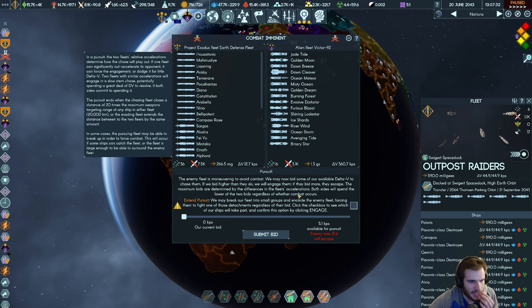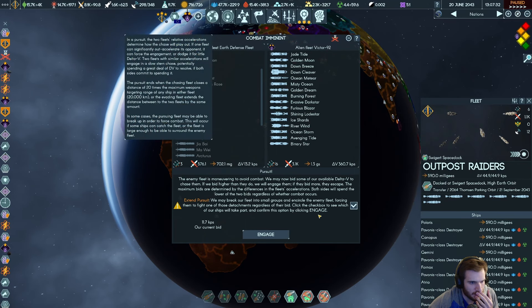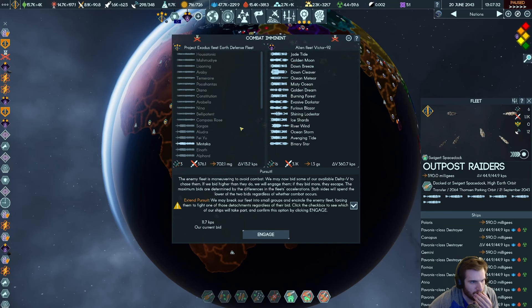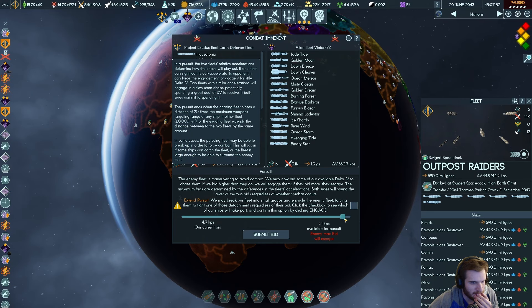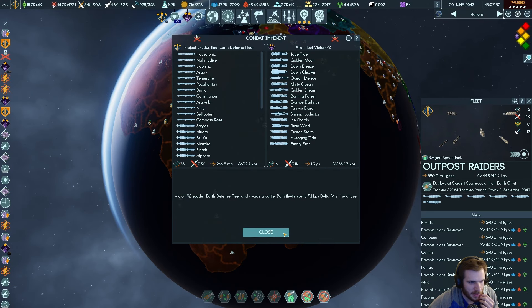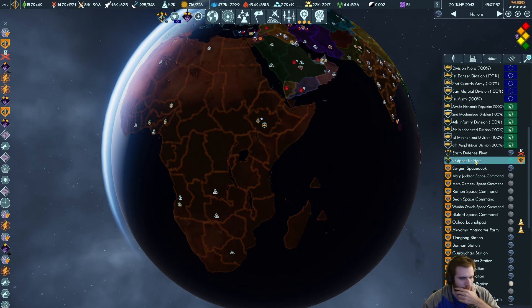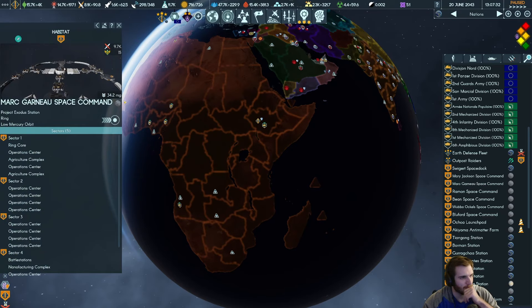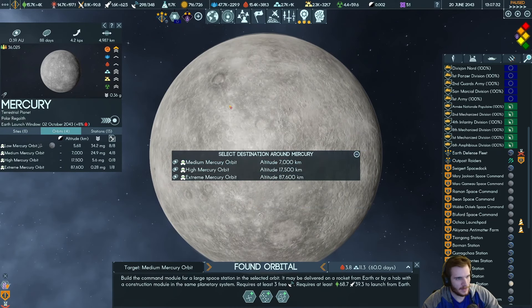They have so much delta-V. Let's circle them — just the one? Just the Mintaka? Oh my God, they still run away. It's not possible to catch me — and they took out two platforms on the way out. Thanks, I guess.